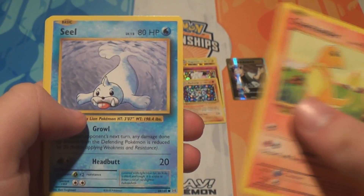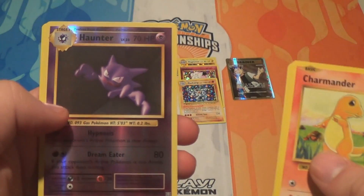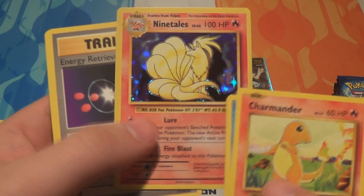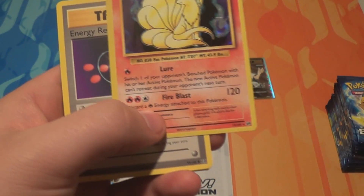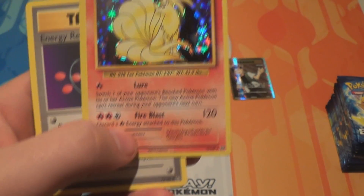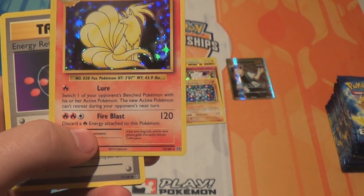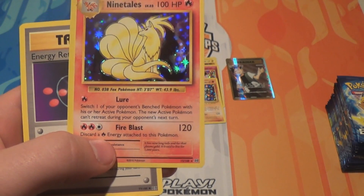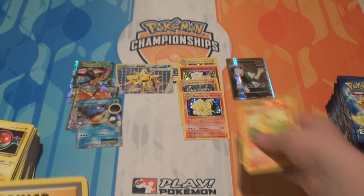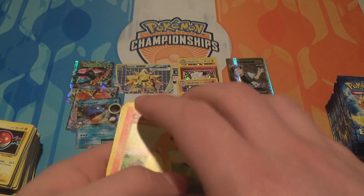Pack nineteen: a Charmander, a Seel, a Staryu, a Doduo, a Ponyta, a Reverse Haunter, and a Holo Ninetales — pretty cool! Fire Blast not only isn't missing the damage, but the damage has increased. In base set there were a number of Ninetales printed where they just didn't have the damage — the number was 80 — but now it does 120. Also an Energy Retrieval, a Venusaur Spirit Link, and a Charmeleon.